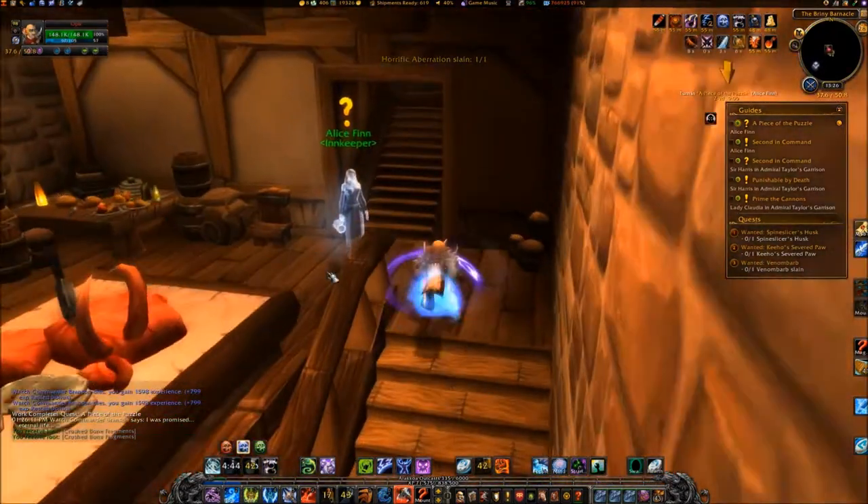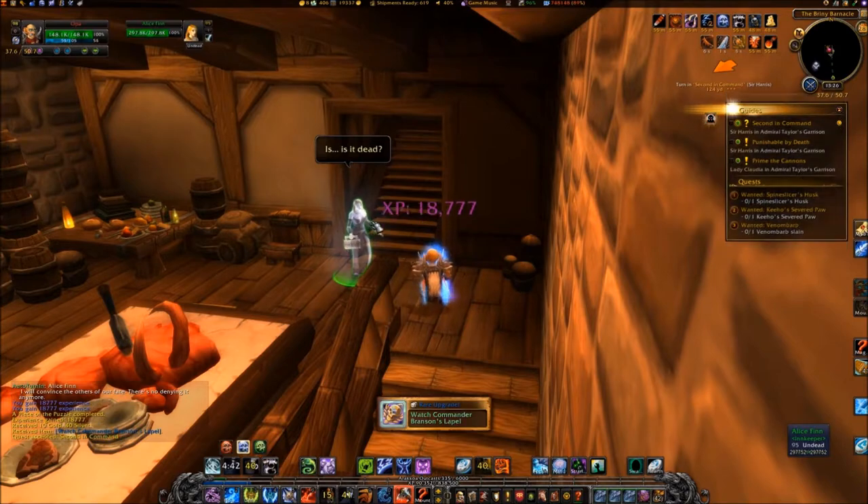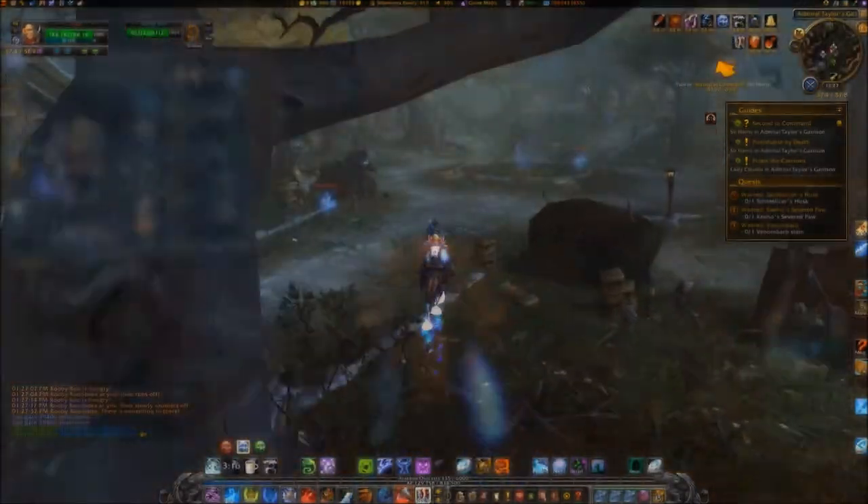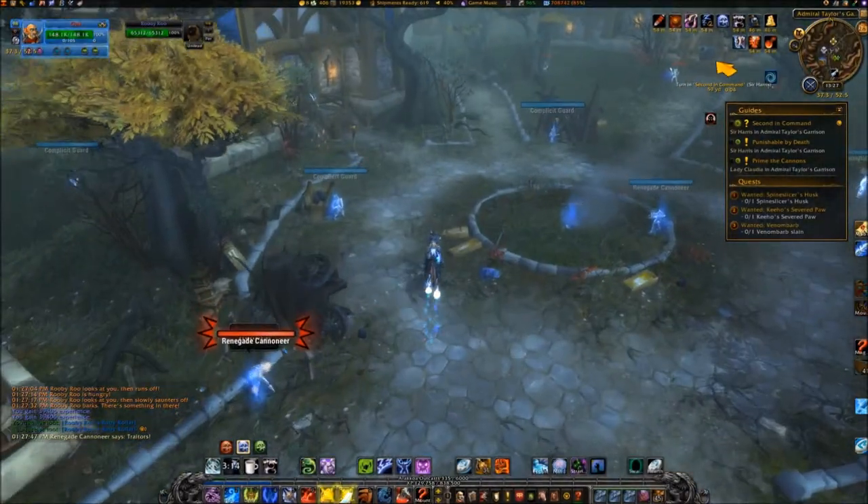Go to the top of the stairs to turn in the quest to Alice Finn and accept the Second in Command quest. Exit the inn and travel to the barracks at coordinates 37, 53.